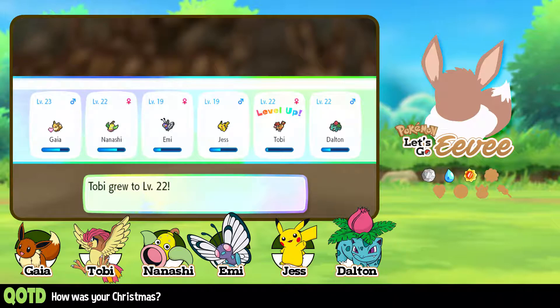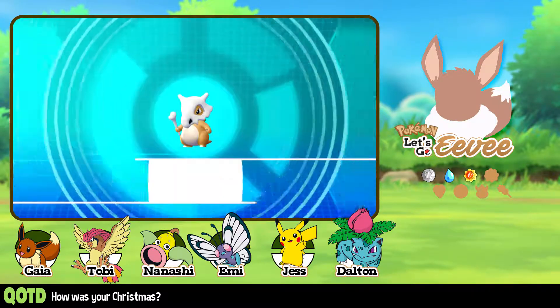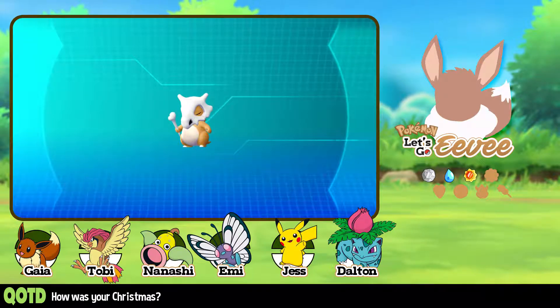The team does seem to be equally leveled at this point. Cubone is there to be added to the Pokédex. Where's the skull of his deceased mother? It cries, and the echo inside the skull can come out as a sad melody. It's a large Cubone too.